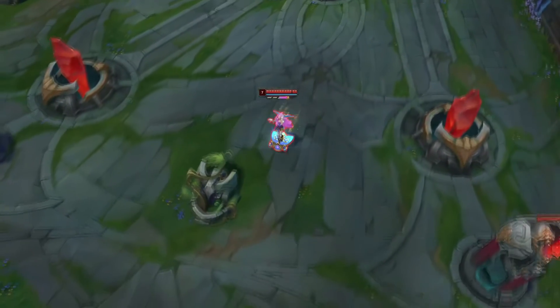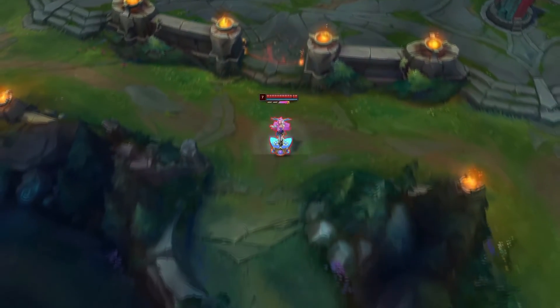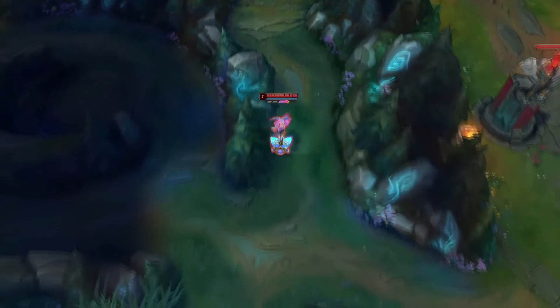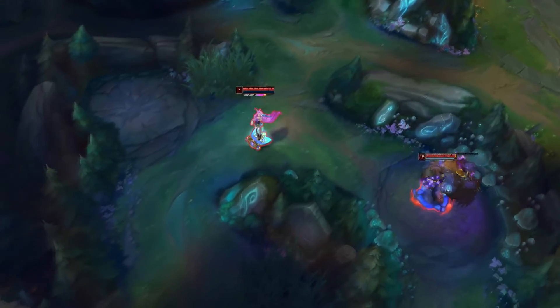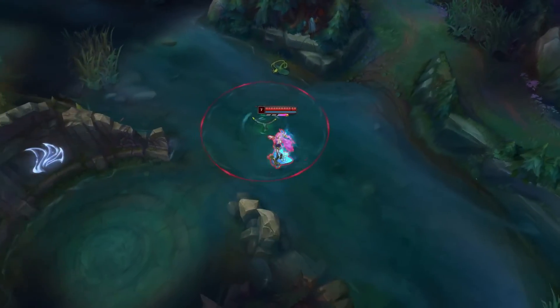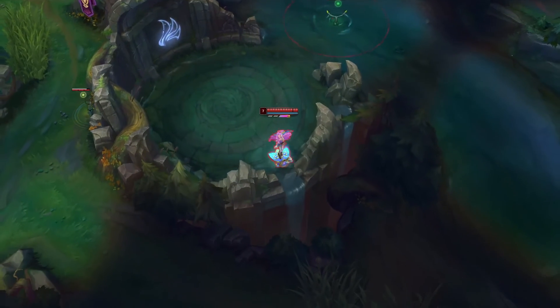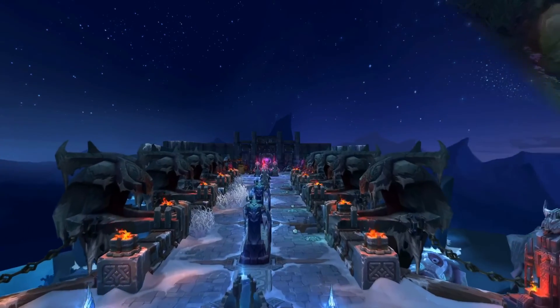So from looking at this data, it might seem a value to get Crypt Bloom over Void Staff. However, I could see cases where you would want to get Void over Crypt Bloom. For example, if you value that little bit of extra damage, then it would make sense to get Void over Crypt Bloom, but that extra amount of damage does seem pretty small. I'll link an interactive graph in the description to help you decide what item you need for the champions that you play. I do think though that Crypt Bloom has a lot more cases where it's considered to be of greater value than Void Staff.